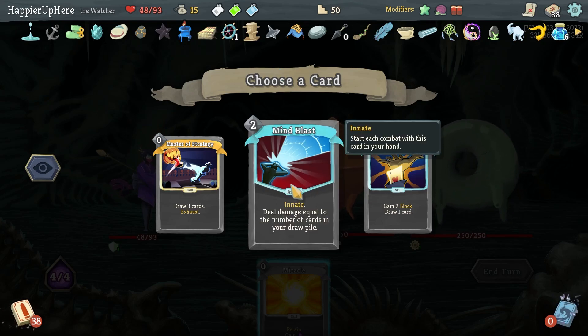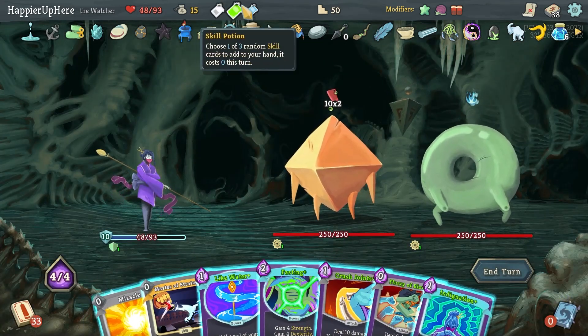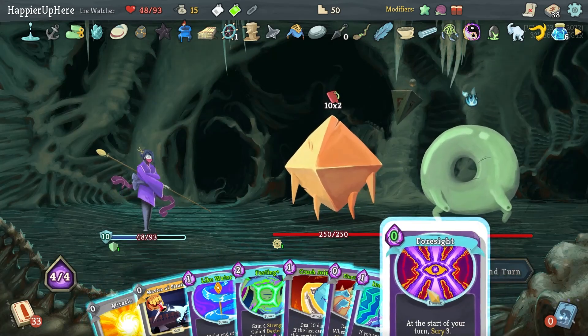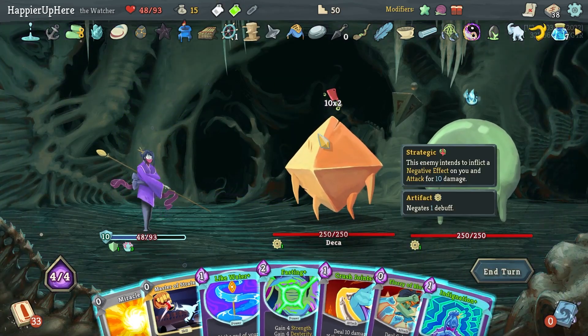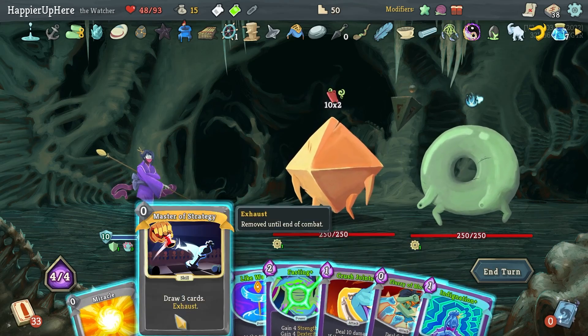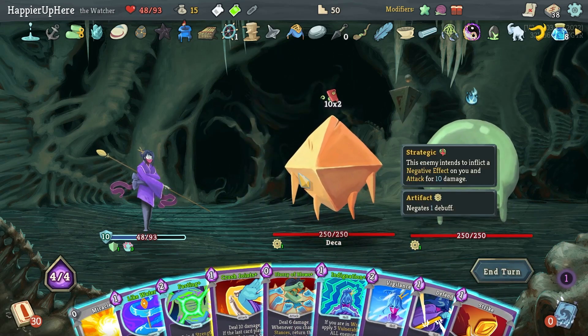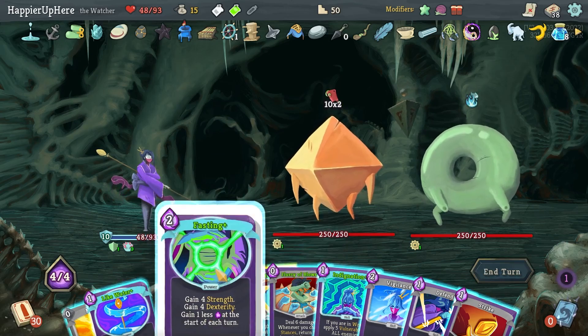20 incoming — let's see what this gives me. Like Water, Nirvana, and Foresight — another Foresight is pretty good. Let's do that, and I'll save the other potions for when I'm desperate. If I do Fasting, can I defend here? Depends on what Master of Strategy gives me. I do have Vigilance — worth it. Let's do Fasting.